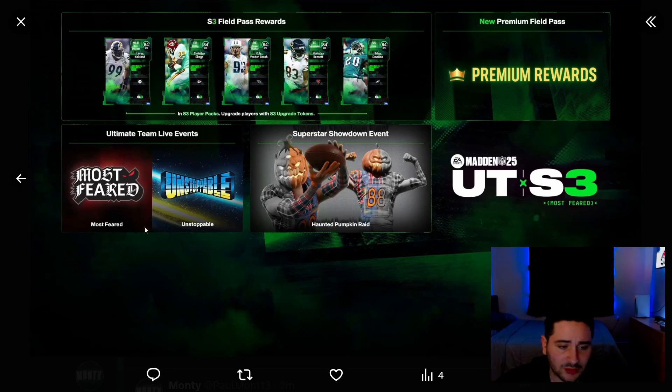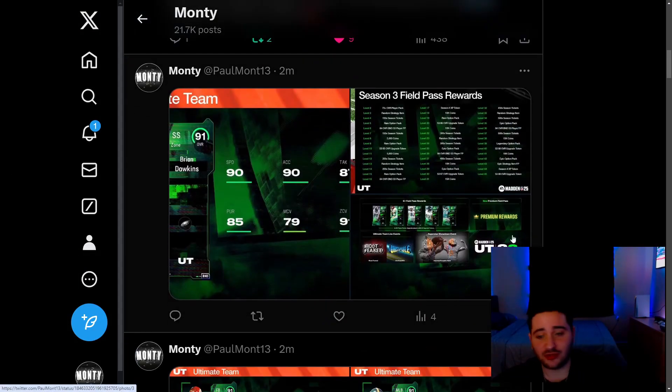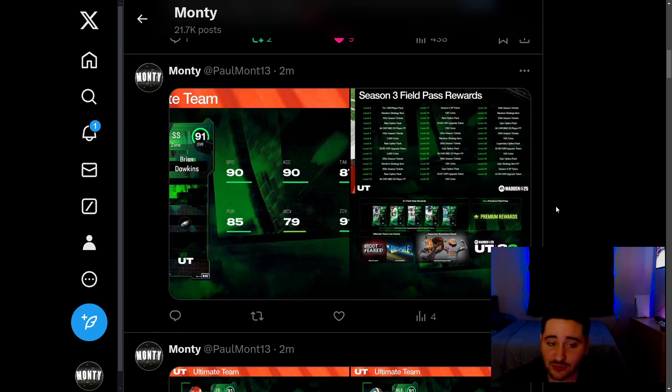We're getting some Ultimate Team live events — the Unstoppable live event and the Most Feared live event — expect free players from there. The Tyler Algier 87 BND probably comes from the Unstoppable event, because that's what the Angry Runs branding looks like. Most Feared event as well. Those are all the 84s that turn to a 91, and here is the premium field pass and premium rewards.